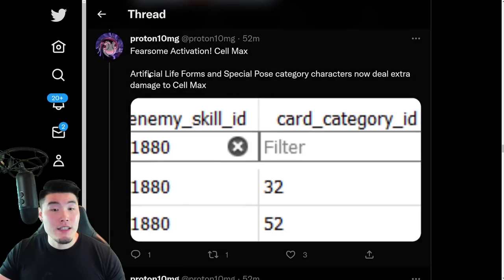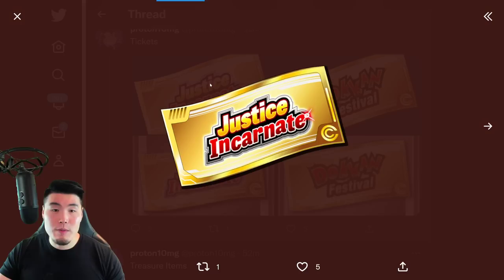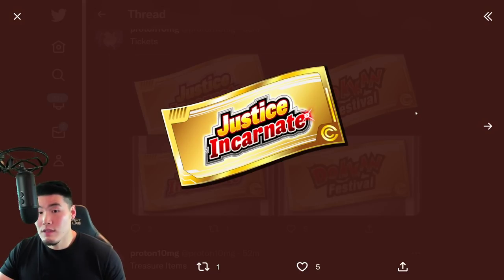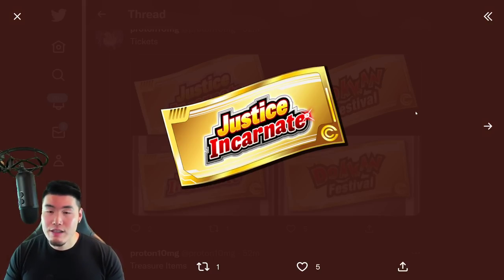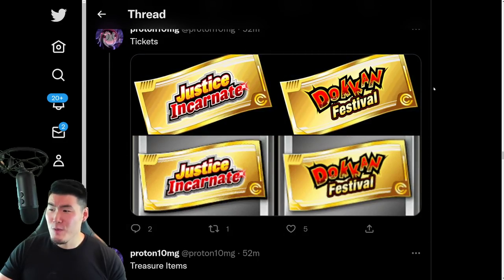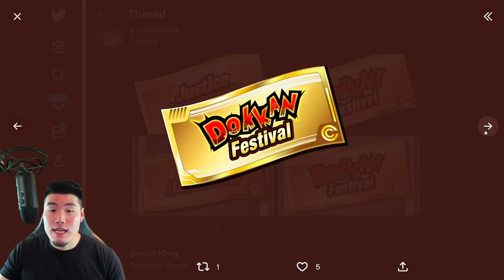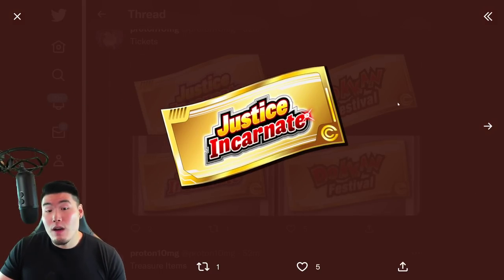We got the new Dokkan Events for Gamma 1 and Gamma 2, along with their Awakening Medals for Gamma 1 and 2 respectively. We have updates to the Cell Max event — Artificial Life Forms and Special Pose category characters now deal extra damage to Cell Max. And also 2 new tickets. This is actually a little bit random, because Justice Incarnate is obviously referring to the Gammas, so you would think this would be for the Gamma Banner. Although we also got a Dokkan Festival ticket as well, for a normal Dokkan Festival banner. So I'm not really sure why we got two separate tickets, because it's just one banner. Both Gammas are going to be on one banner, unless they change it for Global and put them on separate banners. So I'm not really sure why there are two tickets — unless there's going to be another Dokkan Fest banner that requires these tickets.